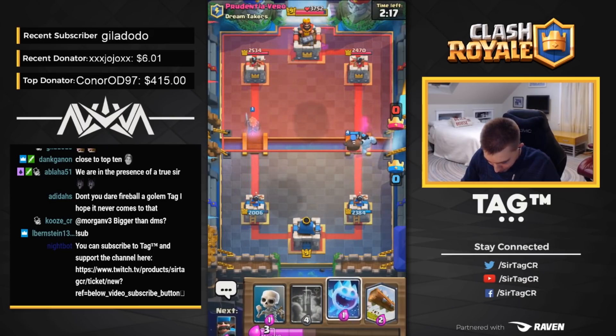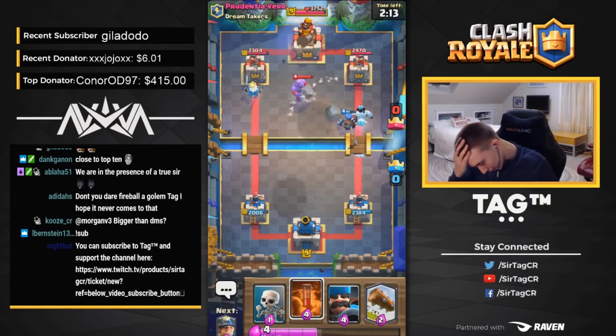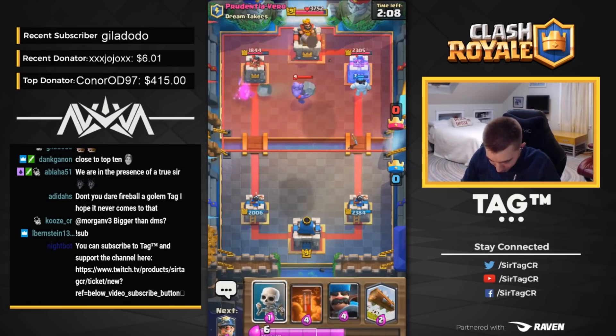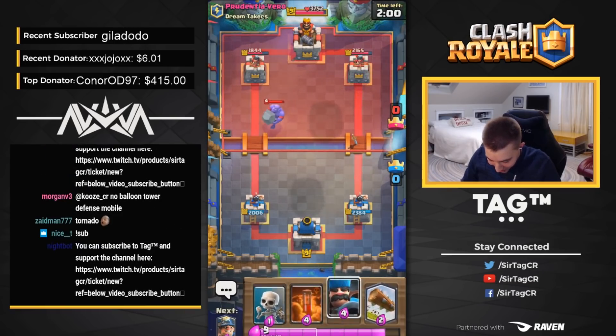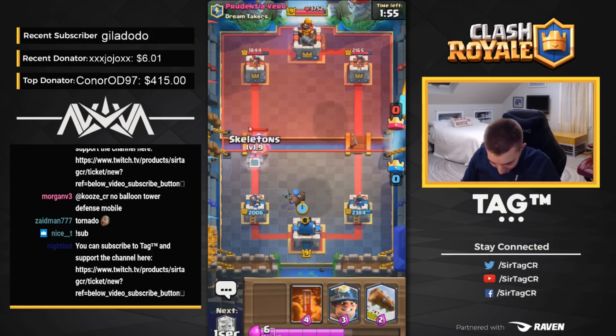Bruh. Can we talk about this for a second? You got a Bowler too? Just let my Royal Ghost go hard in the paint, please. One more swipe. Oh, I got a little bit too greedy. I wanted one more. And then the Bowler's just like, nah fam. Not allowed. Is it a coincidence that his clan is called Dreamtakers, and he took my dream? Snatch it. Just said no, Jake. You can't get that other hit.